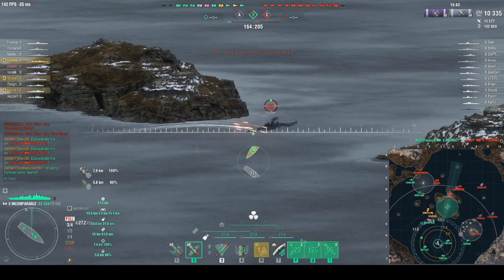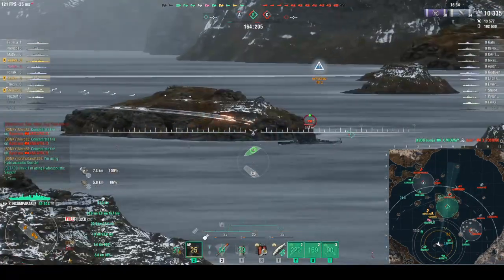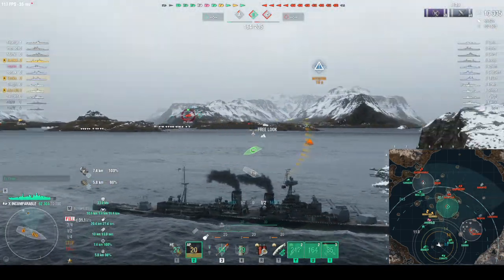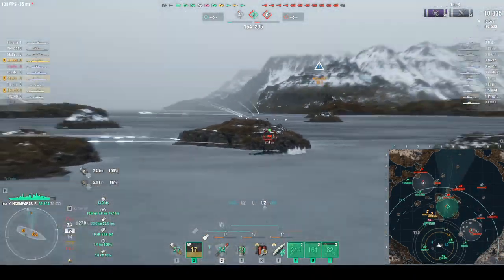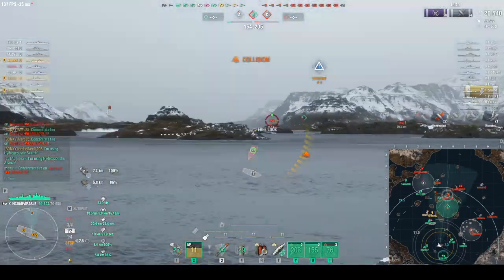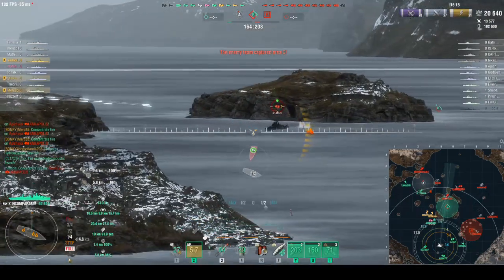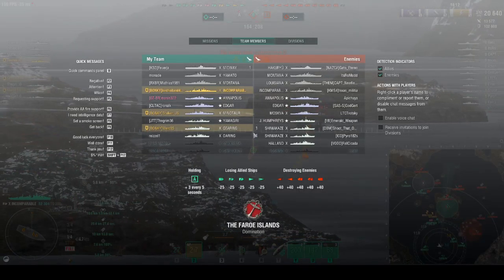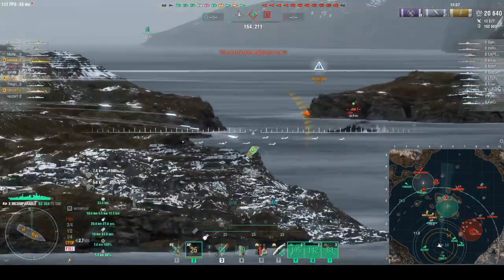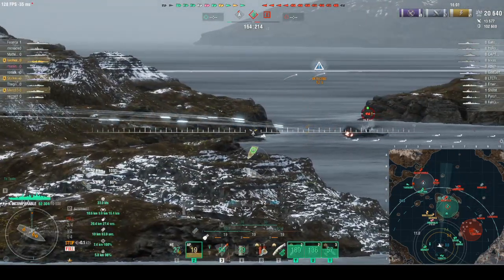No one's shooting the Annapolis, so I pop my spotter and try to put damage into it to help my Minotaur, Gearing, and NAP. Only two shells hit but still 10,000 damage. He's pushing in and getting focused — he's one of their three super ships, so killing him gives us a slight advantage. A super ship for two tier 10s isn't a great trade but it's still something.